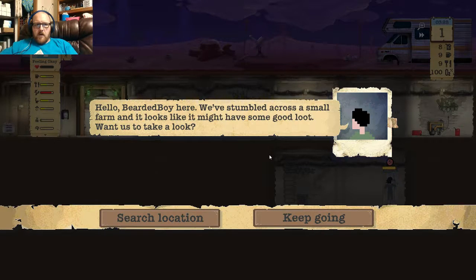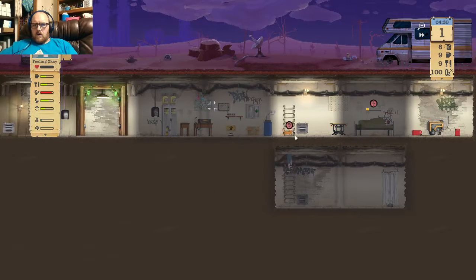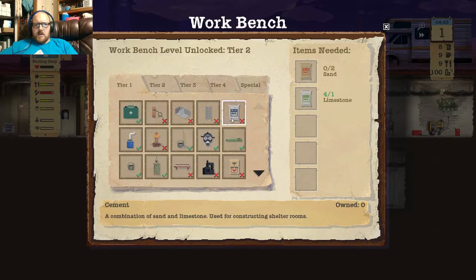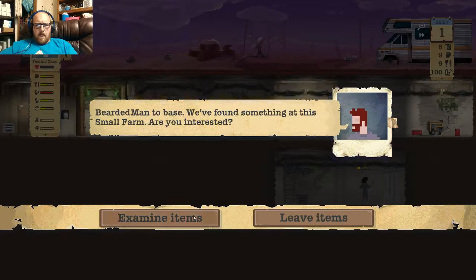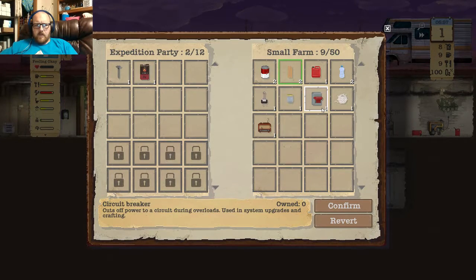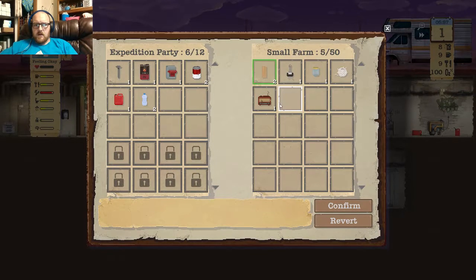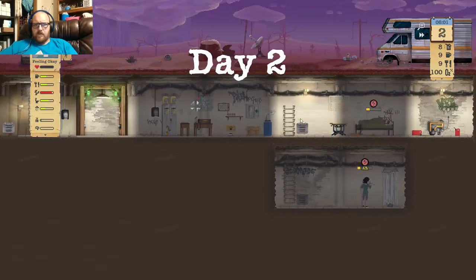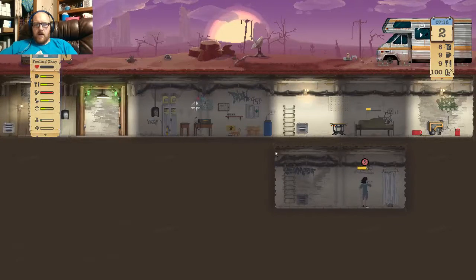Accept transmission. Bearded Boy here — we've stumbled across a small farm. It looks like it might have some good loot. Want us to take a look? Yeah, go ahead and search that location, please. We need to get another bed, and we don't have enough nails for that. So let's go ahead and do a makeshift shower. Let's examine the items that they found. So we definitely want the nail. Coal is good for later on in the game. Circuit breakers are good. Petrol cans good. Water bottles are good. All this stuff's good, honestly. So we'll go ahead and take everything.